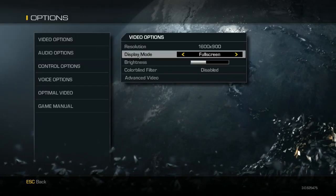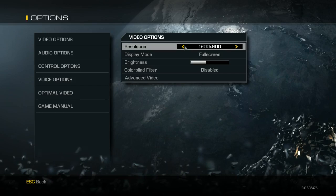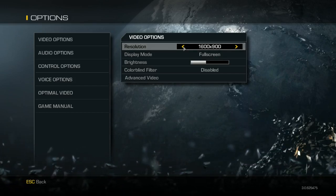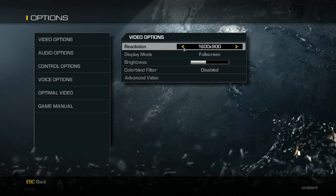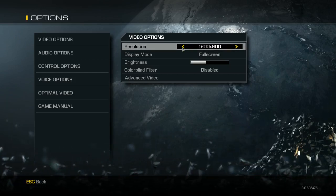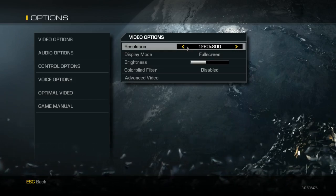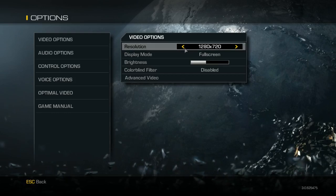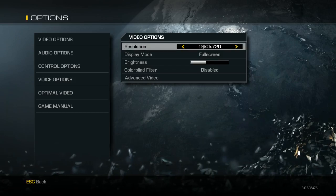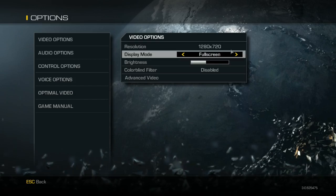First thing is whenever you get in a game, open your options. Until a patch comes out, this is something that'll help you, and hopefully when a patch comes out you can put this stuff back up higher. First thing I did is turn my resolution down a little bit. I'm running a pretty good setup — good graphics card, good processor — I'm streaming and it's okay, but at some points the FPS drops like crazy. I turned it down to 1280 by 720. The game already looks pretty bad itself, but it's kind of a fair trade.